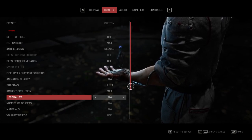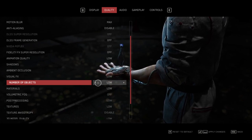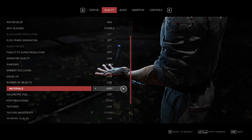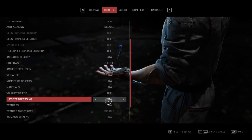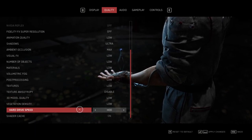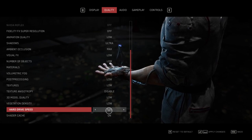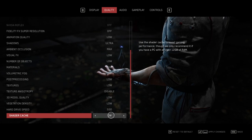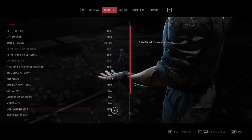We've got animation quality — low, medium, high, and ultra. Shadows, ambient occlusion, visual effects, and number of objects — that can be a good one for lower-end machines as it can reduce clutter in the world and net you some good performance gains. There's also materials, volumetric fog, post processing, textures, anisotropic filtering, 3D model quality, and vegetation density. Hard drive speed is interesting — you can actually choose whether you have an HDD or an SSD. Shader cache can boost gaming performance, though they recommend at least 12GB of RAM; luckily we have 16GB on our test PC.